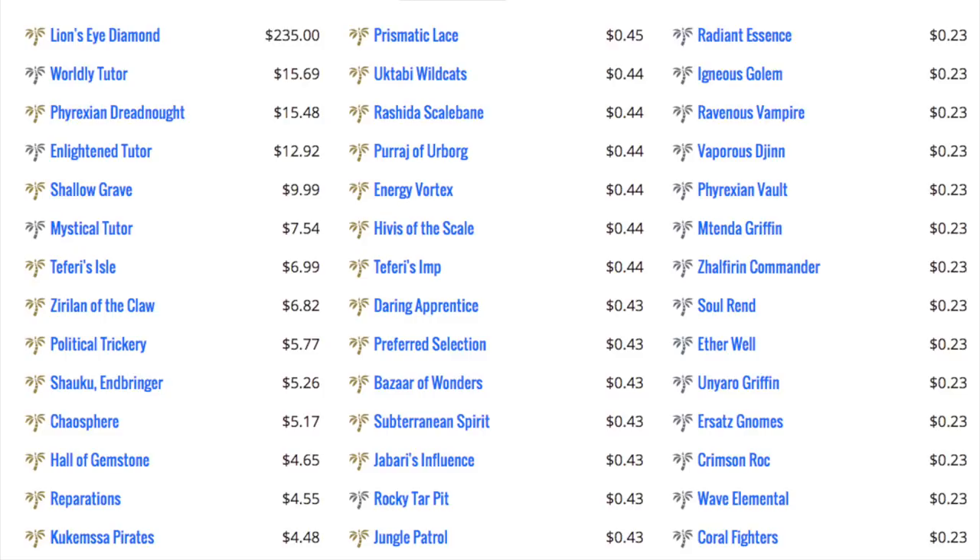Mirage is absolutely the perfect set. A lot of the cards have recently spiked. Political Trickery used to be 5 cents, now it's 5 bucks. Chaos Spear, Hall of Gemstones, I think it has gone up a little bit. Reparations was a 5 cent card, now it's 5 bucks. And there are other cards down the list where they were bulk, and now they are $2 to $5, which is very good.